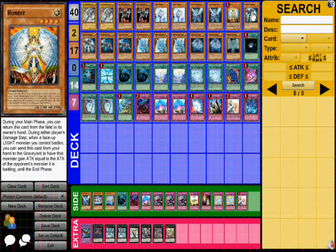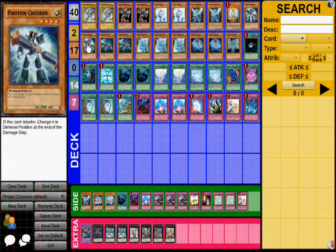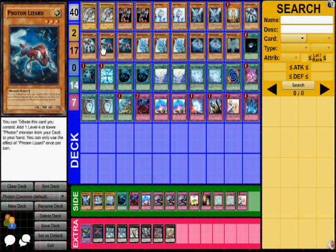One Honest. Two Photon Crusher — after he attacks, after the damage step, he gets changed to defense mode. Two Photon Lizard. Lizard lets you search out a Photon level four or lower monster from your deck, which is nice.